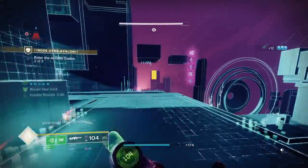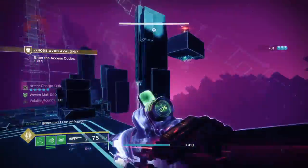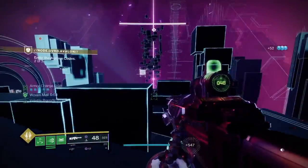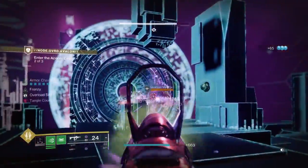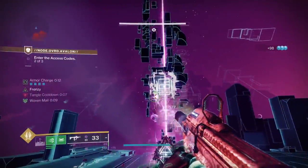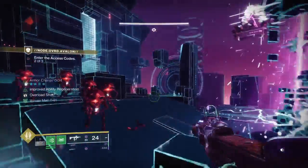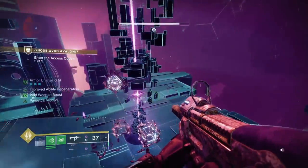With volatile rounds you can kill the snipers quickly - no need for Arbalest. After every code, make sure you're taking out your snipers. The machine gun just shreds through their immunity. There's infinite ads here so there's no point going too far on ad clear. Find a bit of cover - they don't really push much on this difficulty. The codes get longer as you go on.